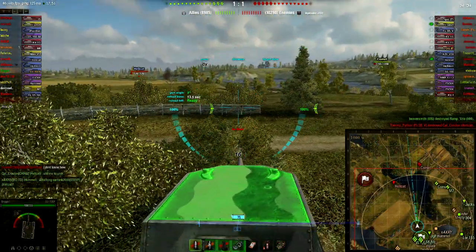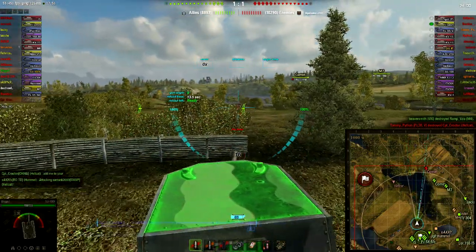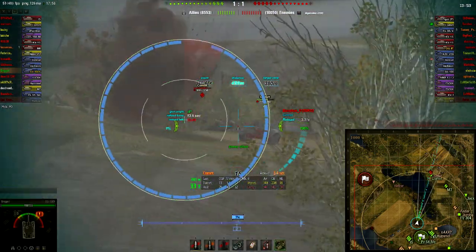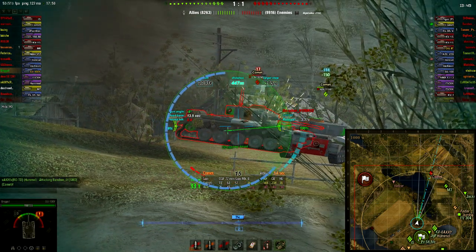The HE rounds do 580 damage with only 65mm penetration, so they're good for lights and artillery. Technically I'd use them against the Comet as well because the Comet is pretty weak. Now, my first shot obviously goes completely wide — or low, should I say.